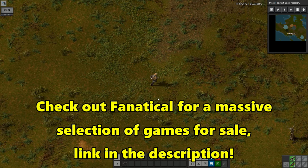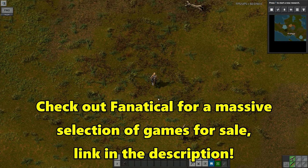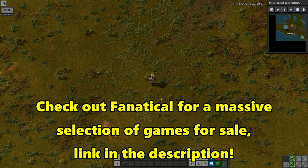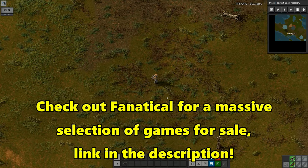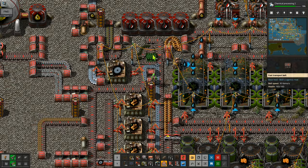Hey folks, it's Frithgar here, how you doing? Welcome back to Factorio and our BAT challenge - that is the Bob's Angels Thousand challenge. I've got to swap the side that's on.